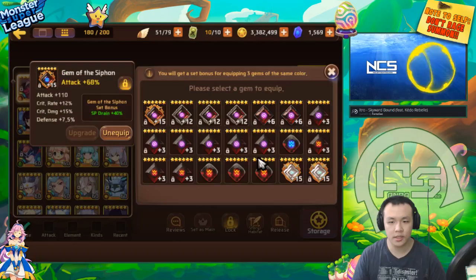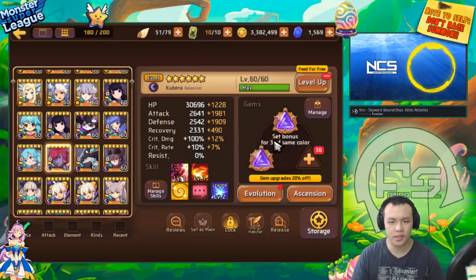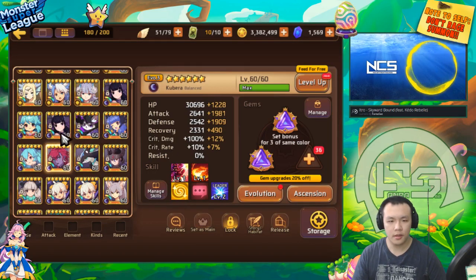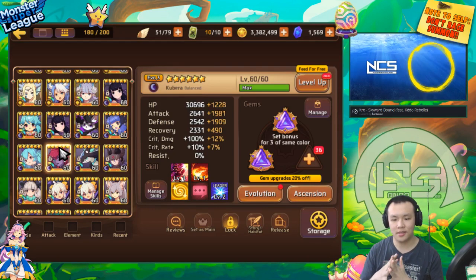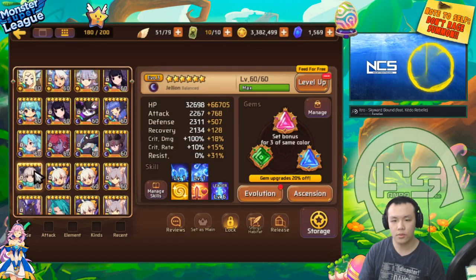Resist has a higher number per roll - the highest roll for resist is around 9%, while crit is about 7.5% and HP is around 6-7%. If you want a monster with max resist, high HP, and high defense, it's more effective to use HP and defense main stat gems and boost resist from substats. There are also resist leaders, and if you already have max resist it wastes the leader since resist caps at 85%.